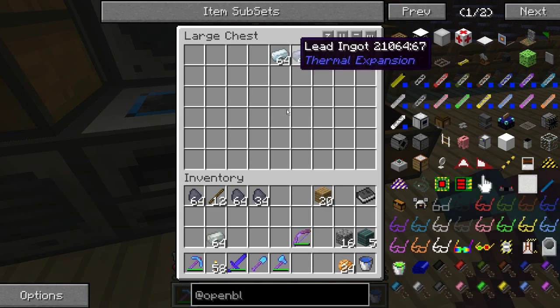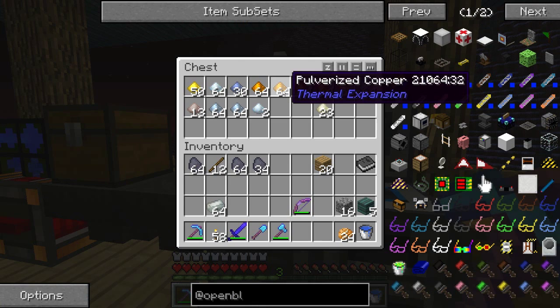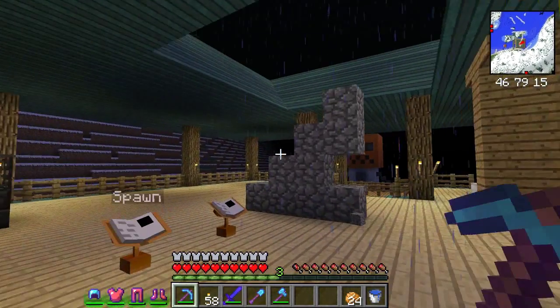I put ores in here and the hoppers feed into the pulverizer. The pulverizer pulverizes the ore and the byproduct goes up top, and some stuff goes into the redstone furnace — they changed the name of that for some reason. The byproduct fills up pretty quick so I've got to watch that.